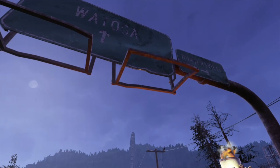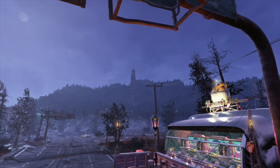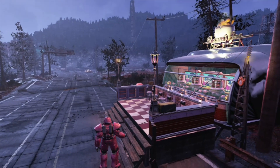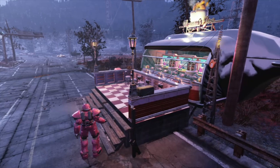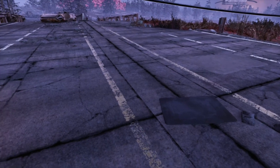We are back here at Watoga Highway with my bunker. I did a few touch-ups and also added this nice little mobile custom Slocum's Joe Coffee Shop out here. I put on my pink power armor, my sprinkle power armor for this video. I had a lot of fun with this, I love the way it came out and I love the way it looks.